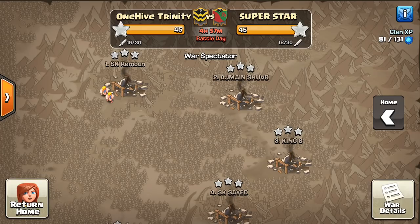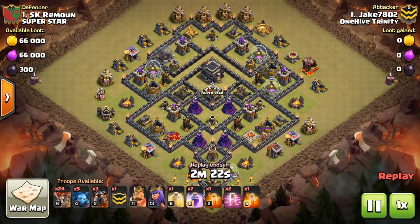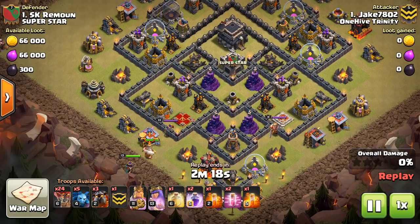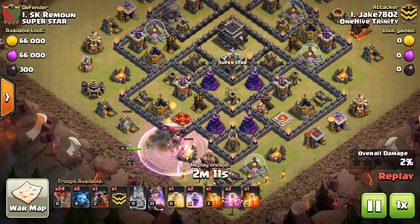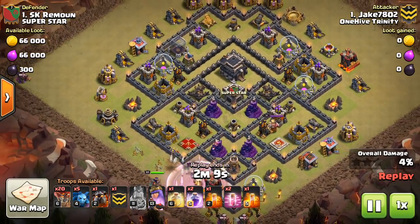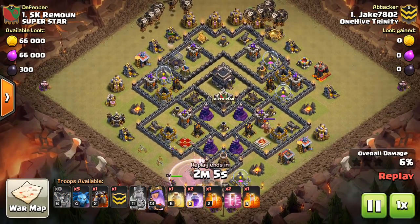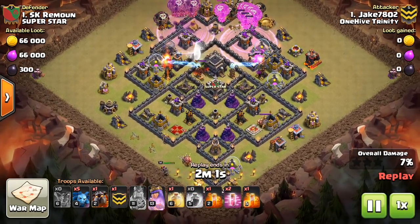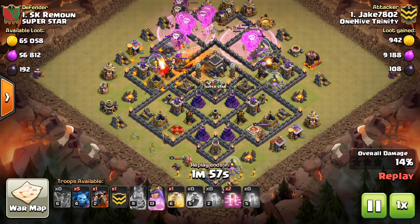We're taking a look at base number one. This is Jake and a very nice kind of masked Laloon attack, just taking what's there. The queen is standing right on the outside — close, she's like inside that wall. If she was actually behind the wall it might have been a fail. He trades the king for the queen. I'm not sure about how he used his queen though — she just kind of sits back and takes out some trash buildings. I would have liked to see her used for maybe cleanup.